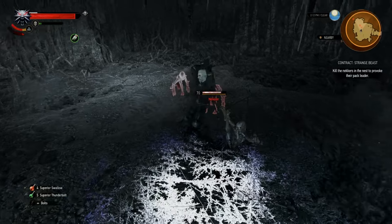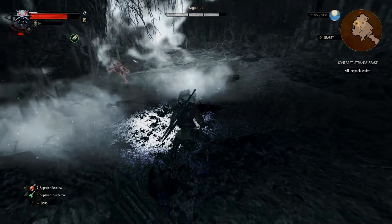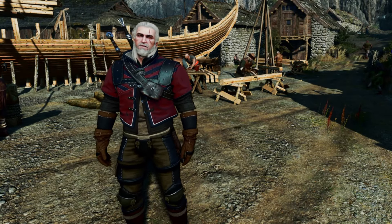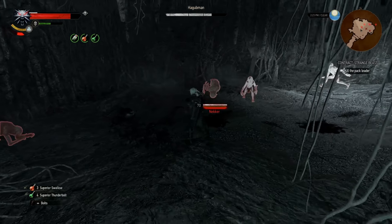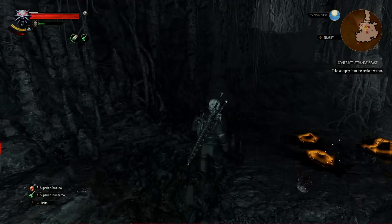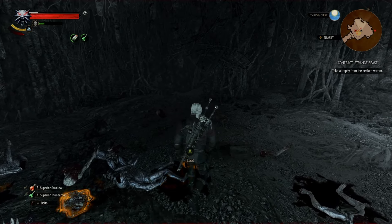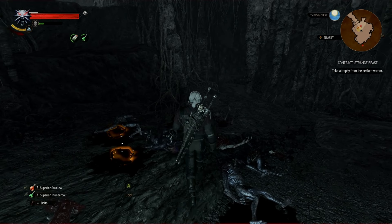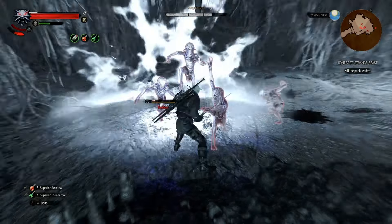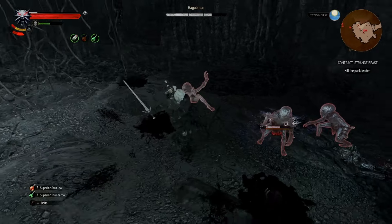The tracks lead you to a cave full of Neckers where you are confronted by the Alpha Necker. The boss fight itself is actually fairly easy — after all, it is just a stupid Necker. But the Necker gang leader will spawn seemingly endless waves of Neckers. Neckers are a cesspool of mutagens — lesser ones, of course, the correct mutagen for a lesser species. So you can use this contract to farm mutagens, which do indeed come in handy.